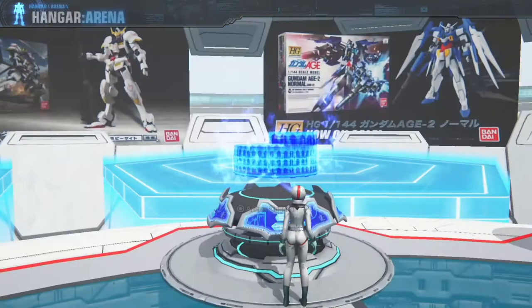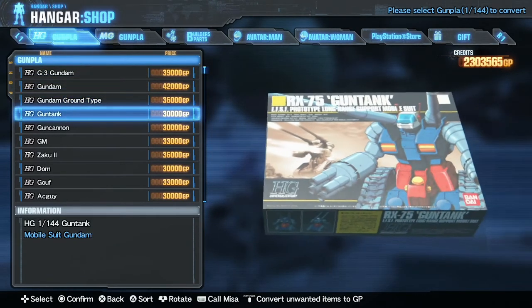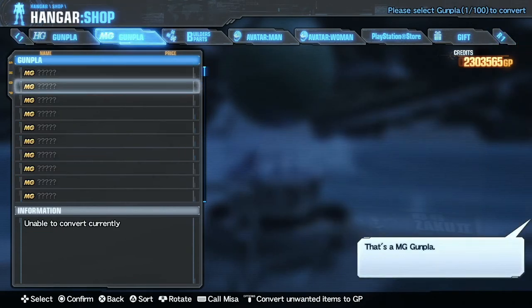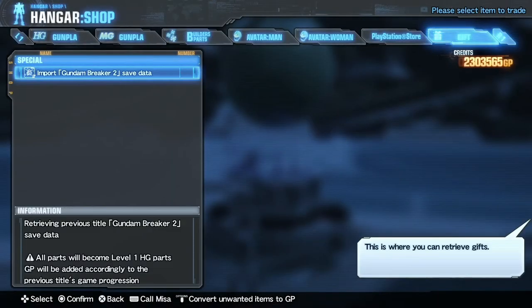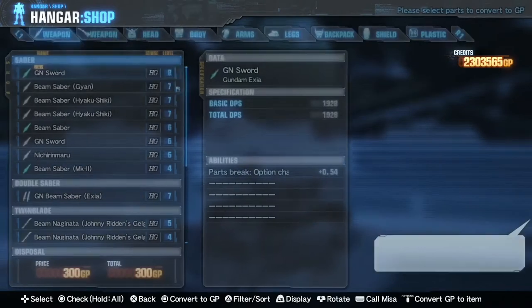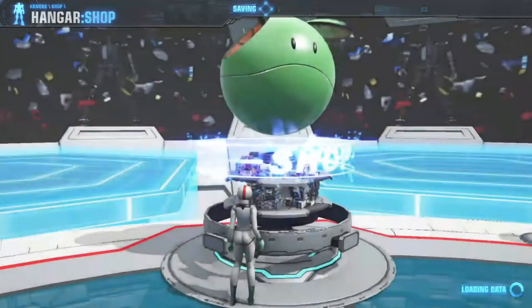Moving along, we have the shop menu. In the shop menu you can buy all the actual model kits as a whole, and you get all the real world box art — this is pretty much the main reason that convinced me to buy this game. You start off with HG kits and unlock MG by completing the game for the first time. You can also buy various builder parts and avatars. If you press options in this screen you can bring up your own inventory and sell things or convert to GP — a handy convenience while in the shop menu.